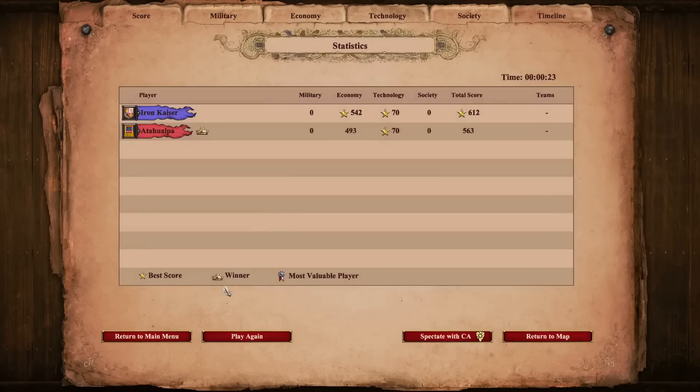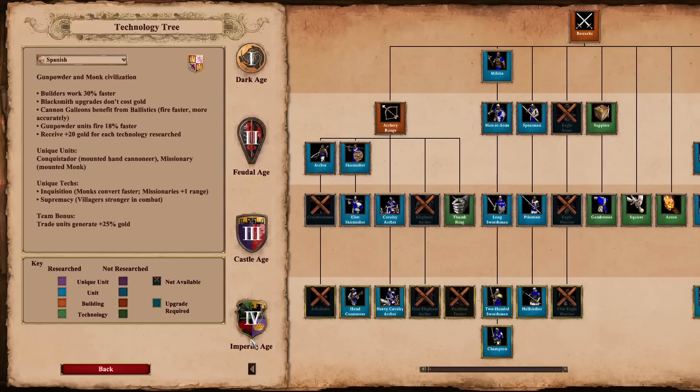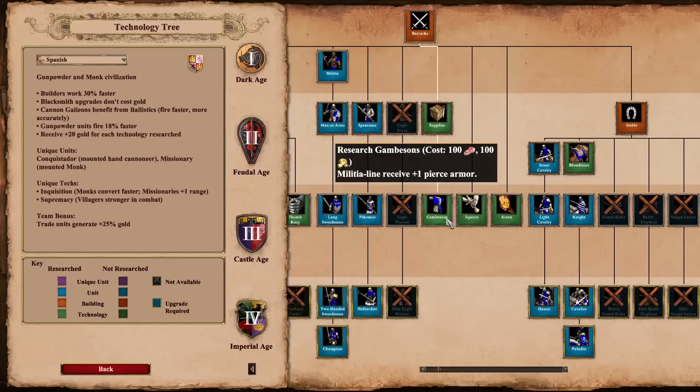But that's not what you're here for. Let's get into the changes. The first one is huge — they have released a new technology for most civs in the game. In the barracks, Gambisons is a new Castle Age technology. It requires Supplies, costs 100 food and 100 gold, and gives the militia line — the swordsman — an additional plus one pierce armor.